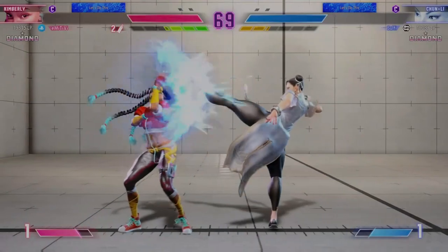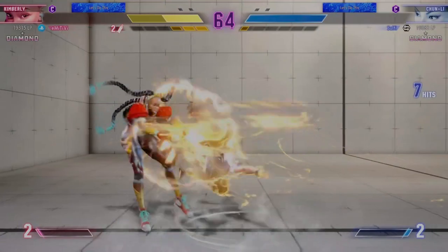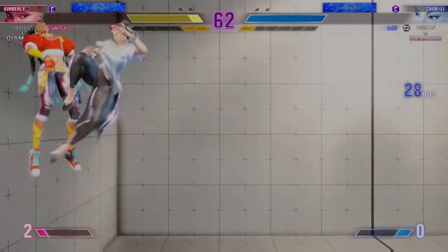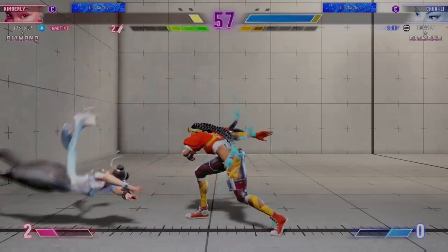This is a real back-and-forth match. They definitely know what the other is capable of. Decides to spend some super juice into this combo for more damage. Kicking off their special moves with the Hayoku set! Player One creates a good corner opportunity.